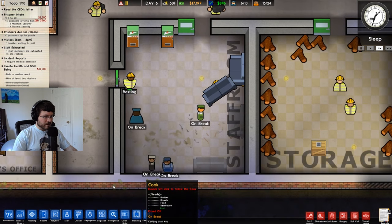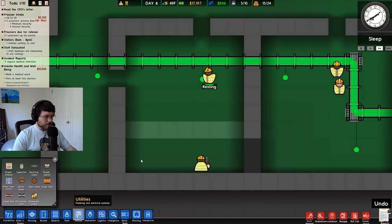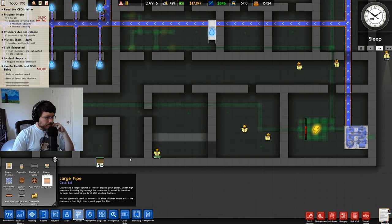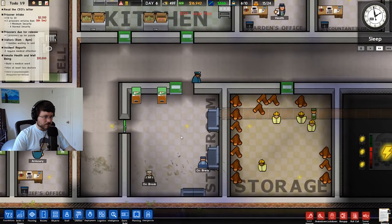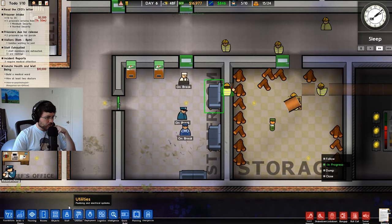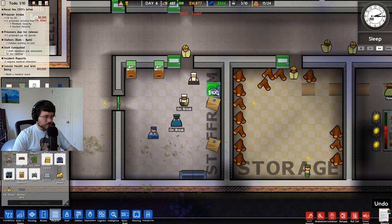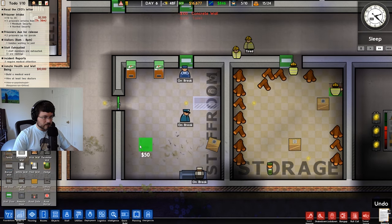We can add toilets — I'm guessing you were speaking to the toilet thing. Let's see where our plumbing is. We don't have pipes coming down here. Let's pipe into there. I'm extremely anal about this stuff, I apologize. Let's put the toilet here — we'll add two toilets. Just to give our guys a little bit of privacy, we'll do a wall there.